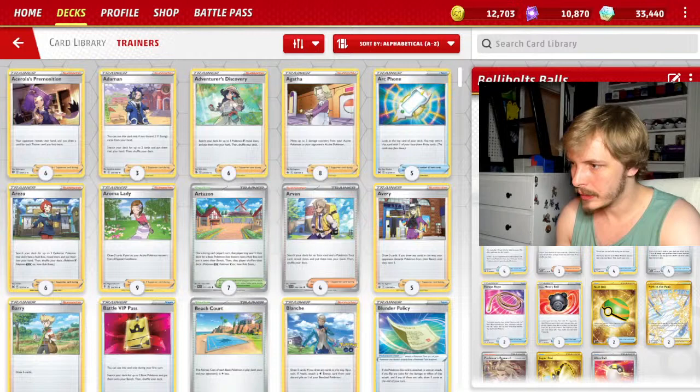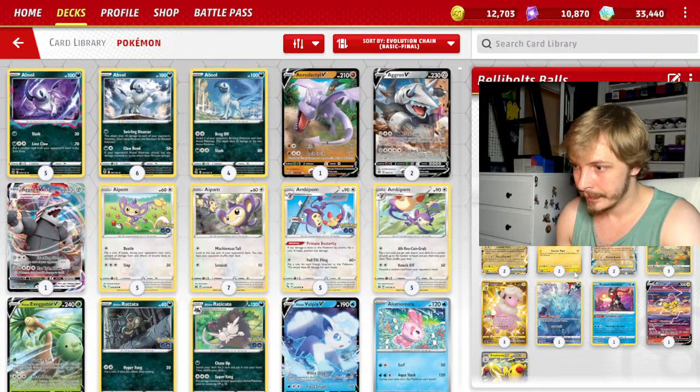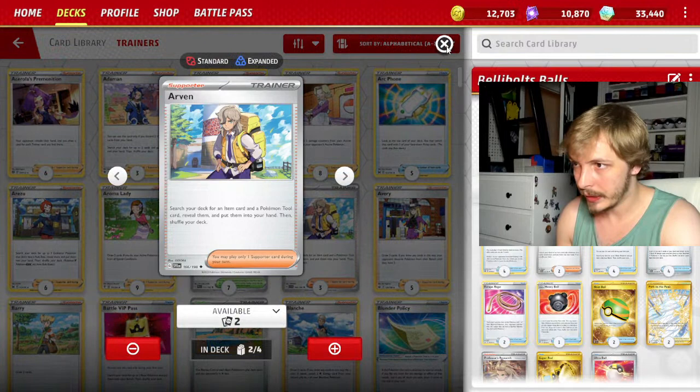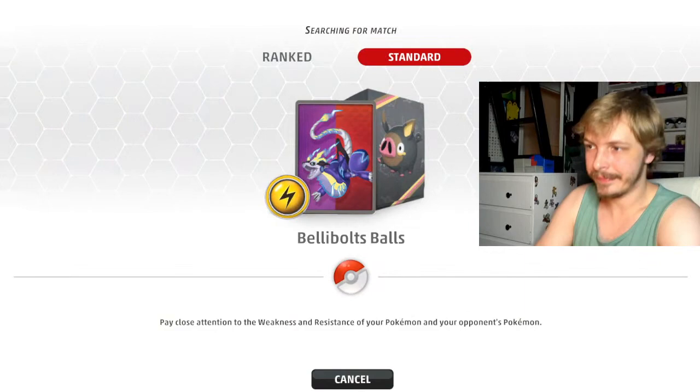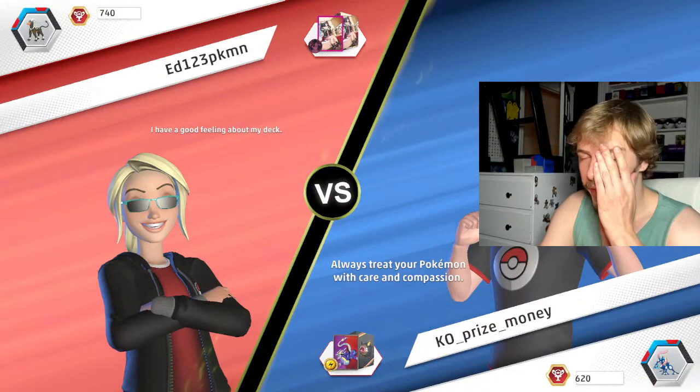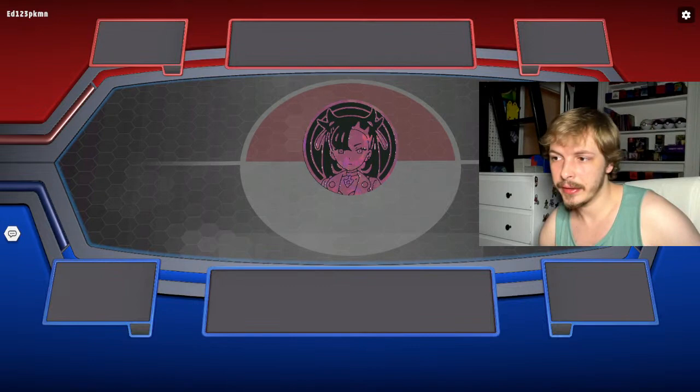Let's jump the energy count up one more so we hit those Electric Generators more often. Should we do one more Arvin? We're not playing any tools, so it's only going to hit Cross Switcher. Sure, come on back in Arvin — we'll do two just for fun. I doubt it's going to be something that we love, but we can try it. I just want to attack with Belly Bolt and I don't want to play any Comfey decks today. That's what I'm praying for.